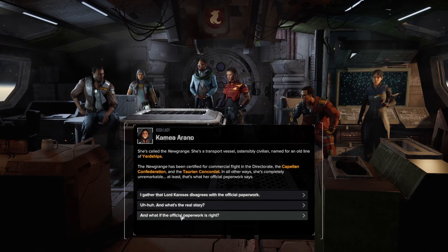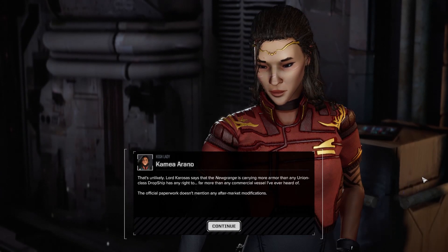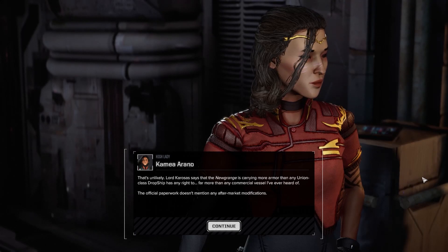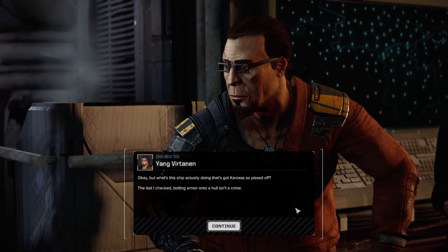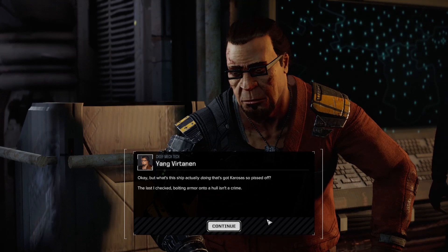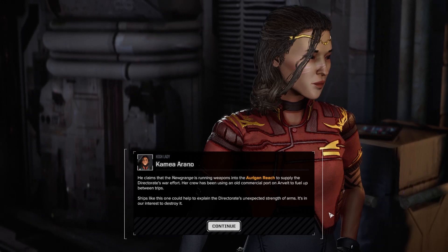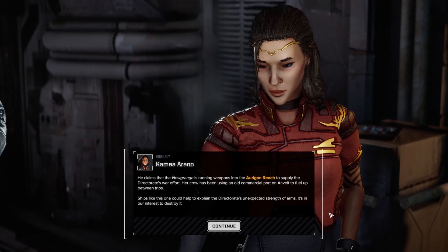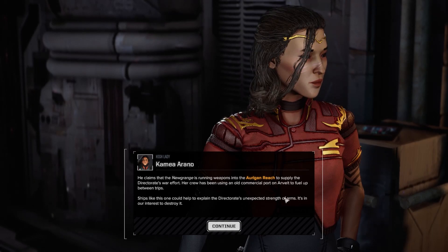What if the official paperwork is right? That's unlikely. Lord Korosis says the Newgrange is carrying more armor than any Union-class dropship has any right to - far more than any commercial vessel. The official paperwork doesn't mention any aftermarket modifications. But what's this ship actually doing that's got Korosis so pissed off? The last I checked, bolting armor onto a hull isn't a crime.